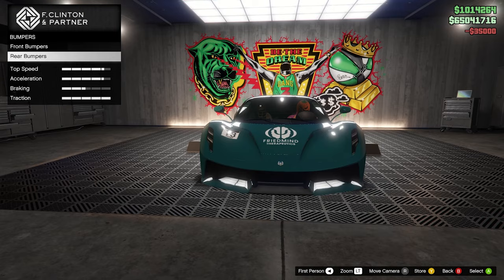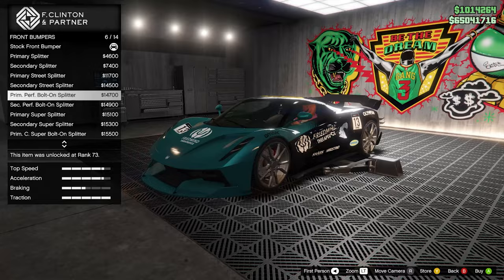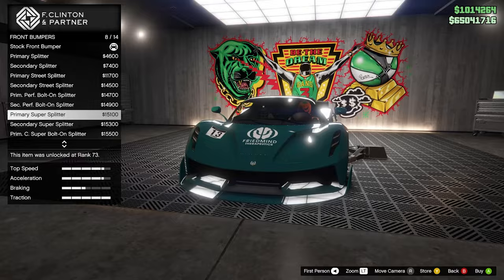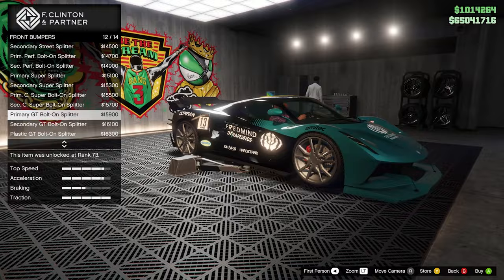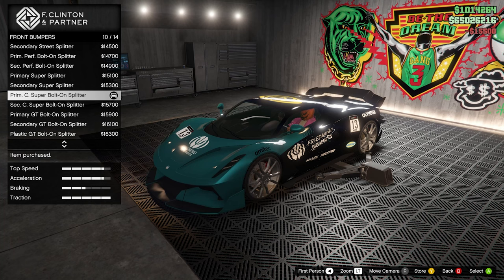Bumpers — let's see what we've got. Let's just extend the lip. I actually don't usually like this style bumper, but it fits this car perfectly. Something like that might be too much — it looks like we're doing some snow plowing, it's a bit too big. I actually really like this one. Okay, we're going for this one — 15,500, done.